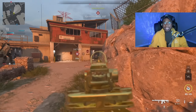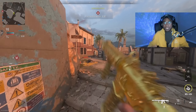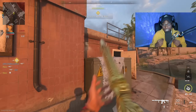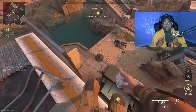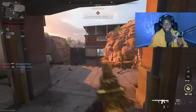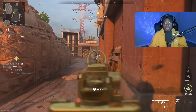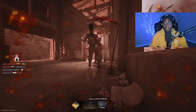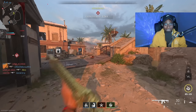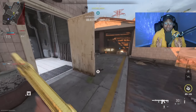I'm trying to rotate and get into a position where I can take people out from behind. Something else you're going to see is that I'm actually sprinting around corners, which you never want to do in Modern Warfare 2 because the time to kill is lightning quick. You want to make sure your crosshairs are centered and that you are anticipating gunfights. Because I didn't do that, I got taken out — and that was honestly an embarrassing death.